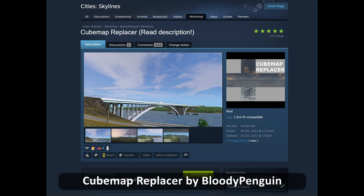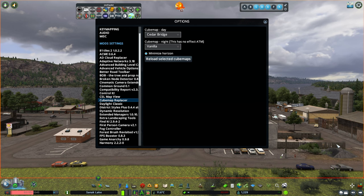I told you we would come back to Cubemap Replacer. Cubemap Replacer is a great mod to improve your atmosphere, otherwise known as your skybox. This allows you to import images into your game that simulate realistic skies. There are a few options that I use, but I really enjoy the Cedar Bridge skybox for an overcast look.